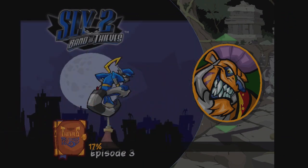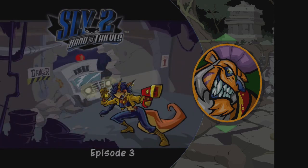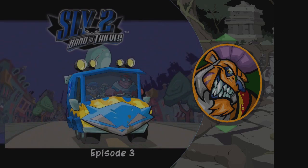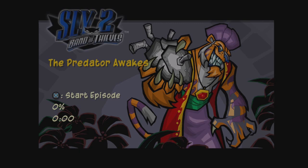Hey everybody, TBG Hunter here, welcome back to more Sly 2: Band of Thieves. Last time we helped Sly achieve his ultimate dream by getting a date with Carmelita. We also basically made off like bandits with Clockwork's cane from Rajan's palace. However, Rajan somehow managed to slip away in all the chaos and made his way deep into the jungles of India, and knowing us, we gotta go after him.